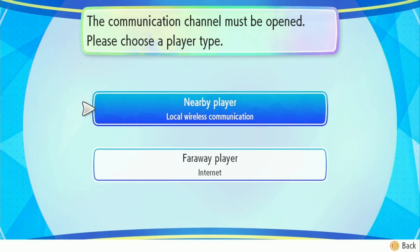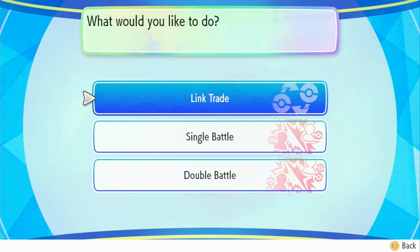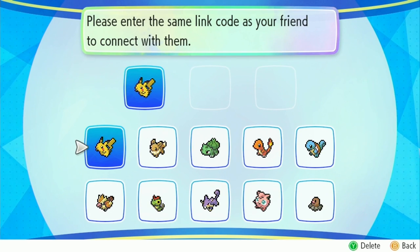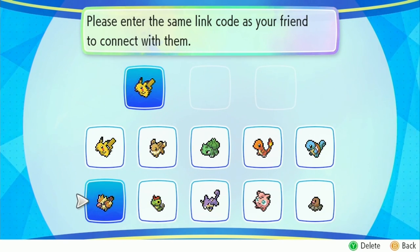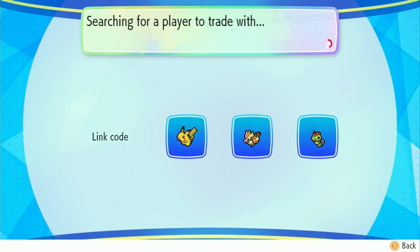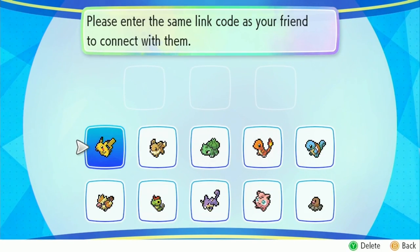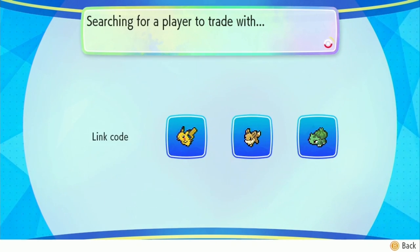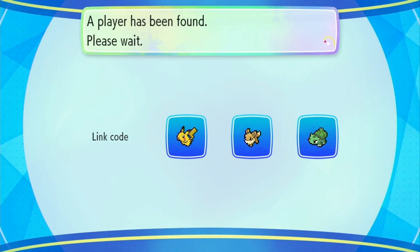As you can see, you can use either local wireless or connect over the internet to do link trades, or do single battle and double battle battles against friends and other players. There's a link code — it's pretty much a matchmaking password. You choose a combination of Pokemon and are matched up with other players who chose the same combination.